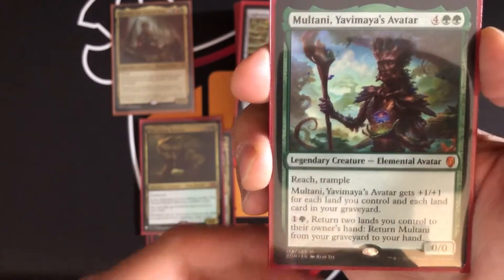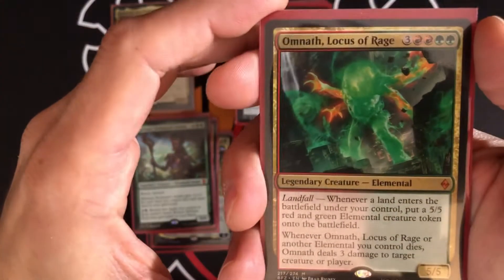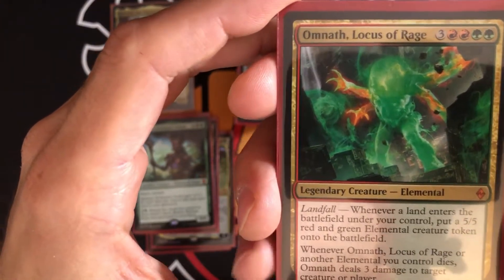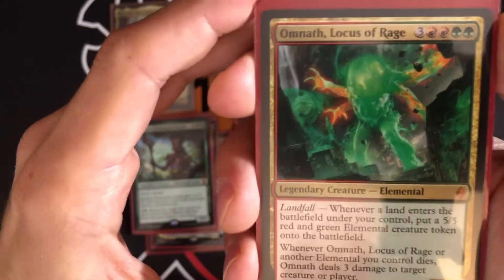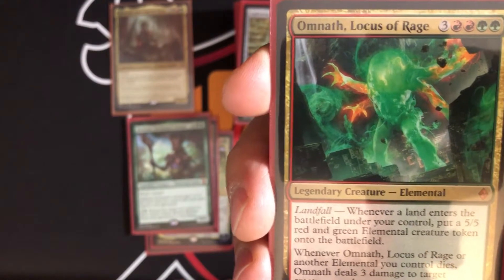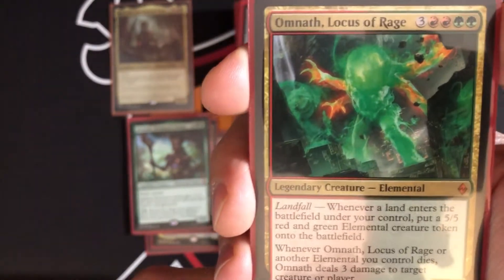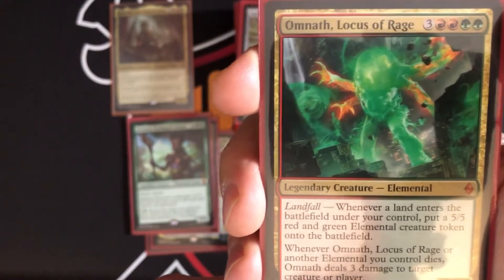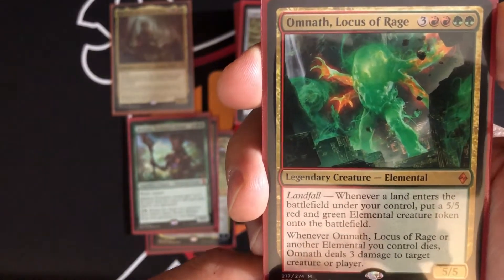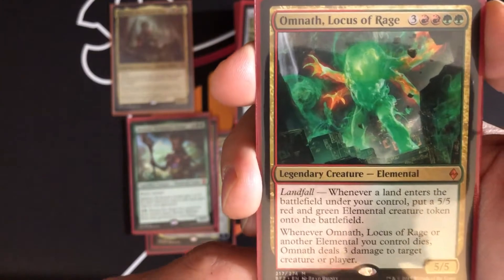Omnath, Locus of Rage costs three, two red, and two green — a 5/5 for seven. It has a landfall ability: whenever a land enters the battlefield under your control, put a 5/5 red and green Elemental creature token onto the battlefield. When it dies or another Elemental you control dies, Omnath deals three damage to target creature or player.